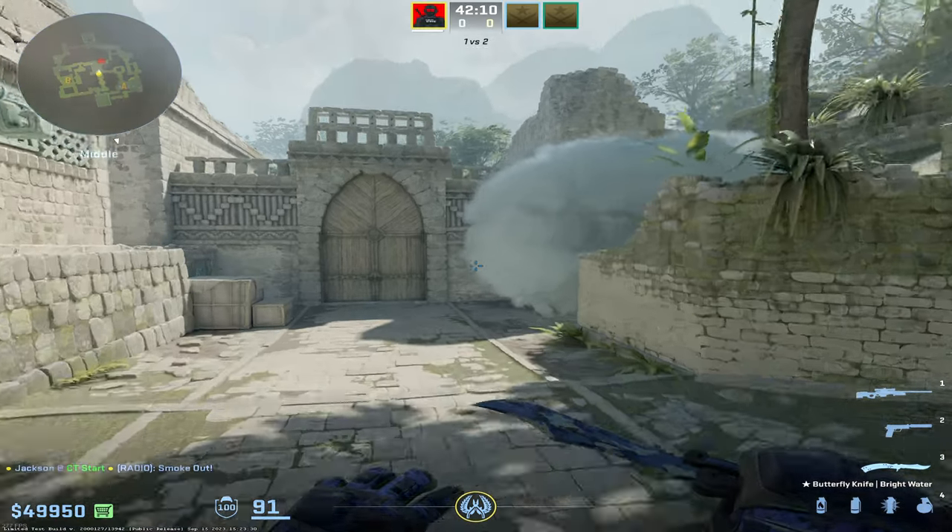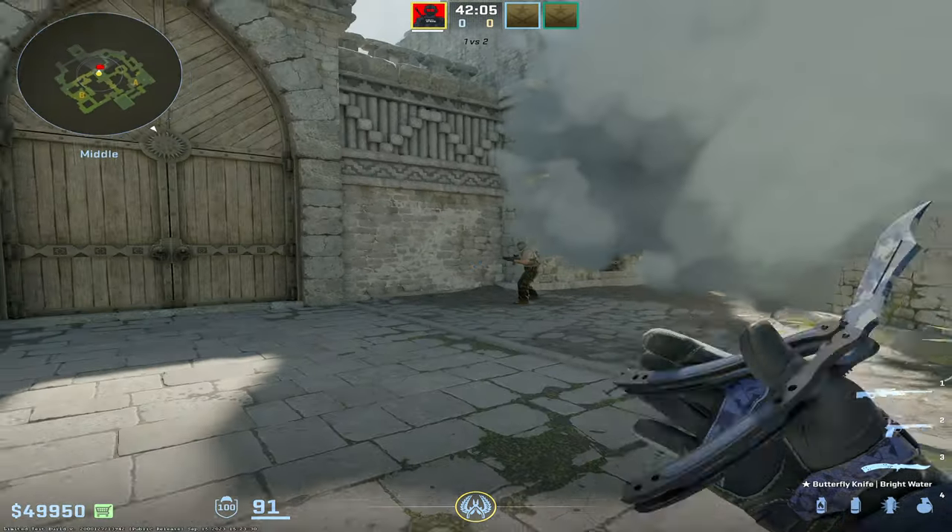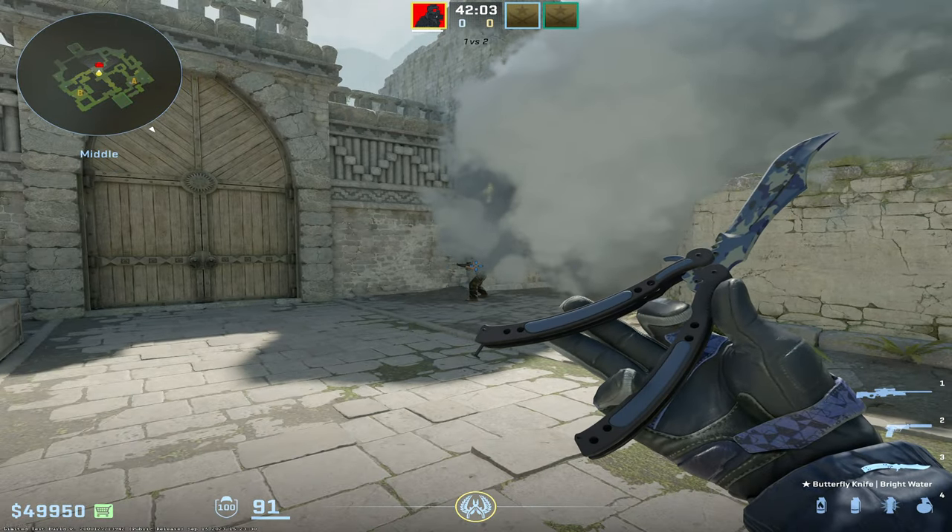As you can see, you can see his feet but he's not going to be able to see you. I'll go ahead and show you an example — can't see a thing — and you're definitely going to get a pretty solid advantage in mid if you throw this smoke.